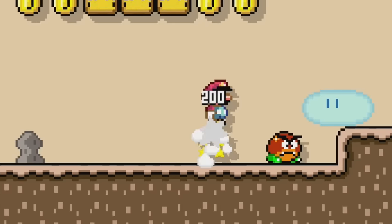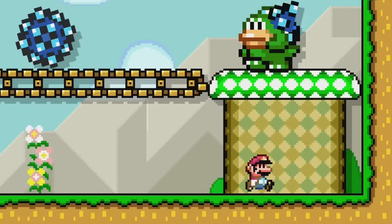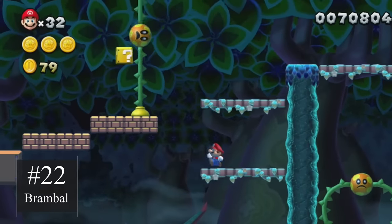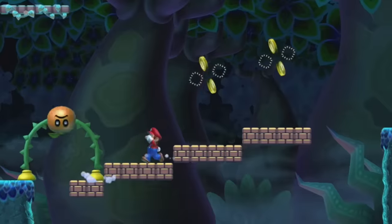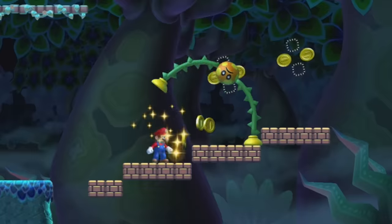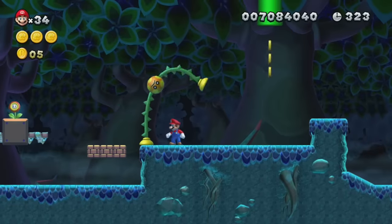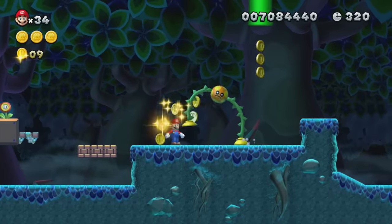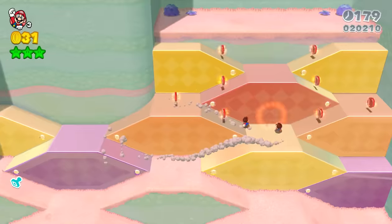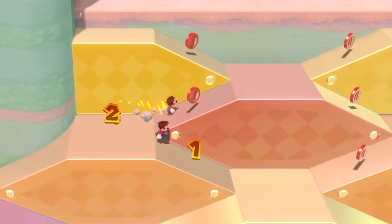Everyone knows that Mario can defeat most enemies from above, but how many can he hit from below? The Bramble is a ball with spiky vine legs attached to suction cup feet, and actually rewards Mario with coins from being hit underneath if he times it right. Adding more risky ways to interact with enemies for rewards will definitely make for some really creative levels in Mario Maker 3.